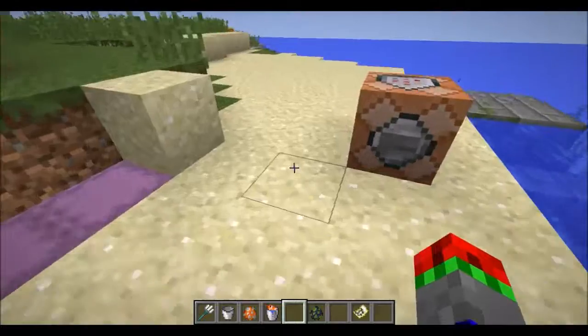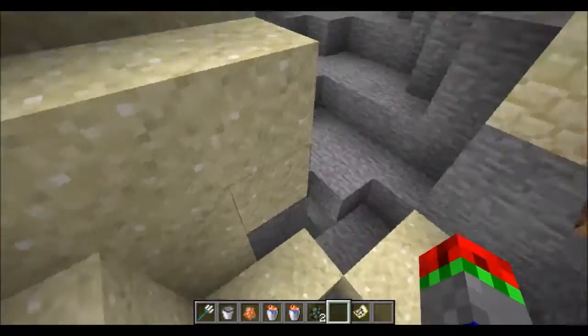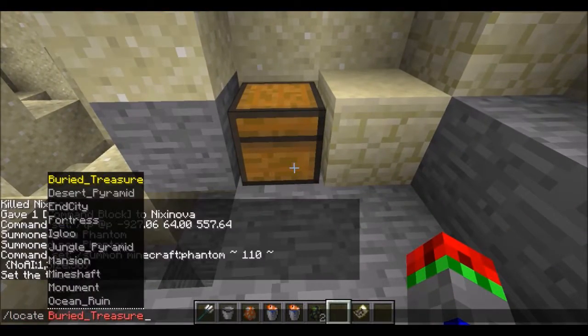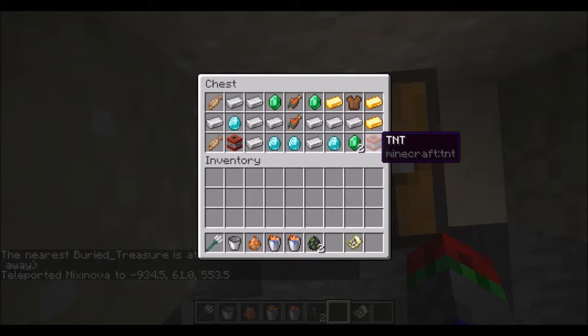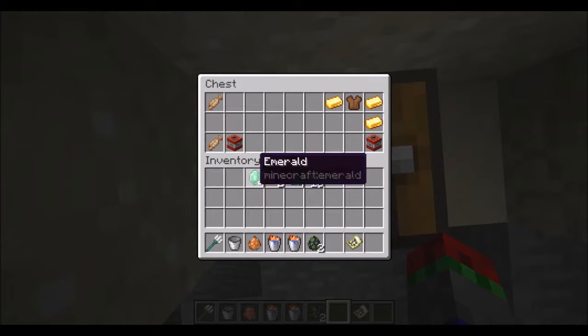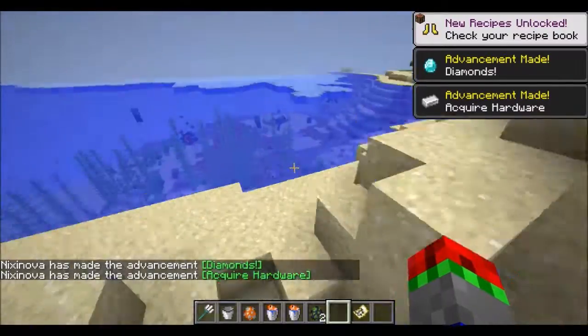If you can somehow manage to find the treasure — and just to let you know, I haven't placed it — you can see you get diamonds, iron, fish, emeralds, TNT, leather tunics, gold, and more fish. You get quite a lot of good stuff from this.